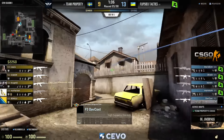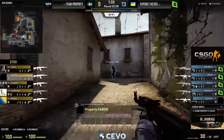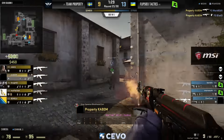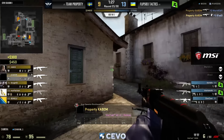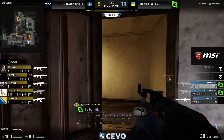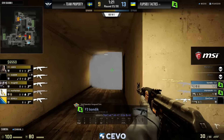Flip Side still has key positions to play from despite Property making it up arch with a man advantage. They catch World Edit again at mid — some big opening picks from Property — but they've yet to close out a round from this position. Five on three this time around.